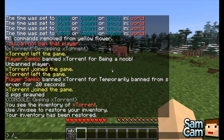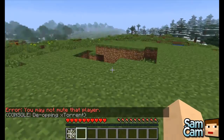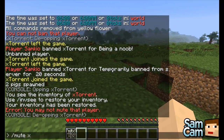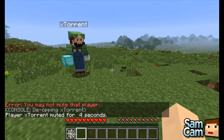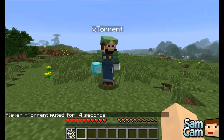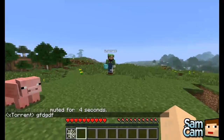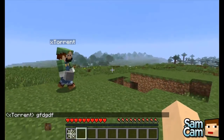Another good one is slash mute — 'mute player name xTorrent' and then a time. I can't mute Torrent because he's op. I'm going to mute you for 5 seconds — and you can't talk, and I believe you can't even do slash me. The 4 seconds are up, and you can talk again.